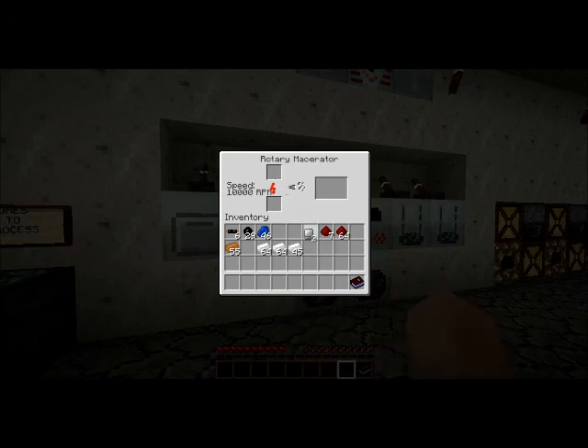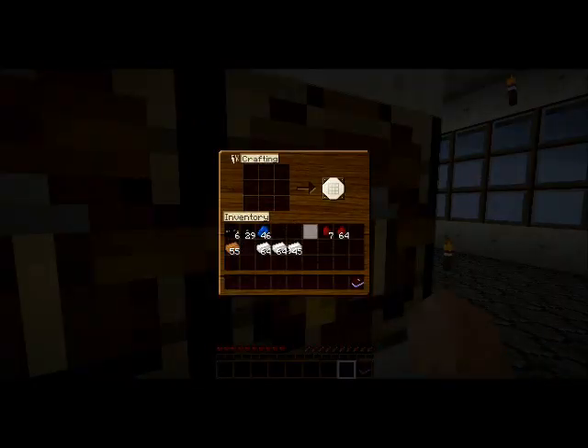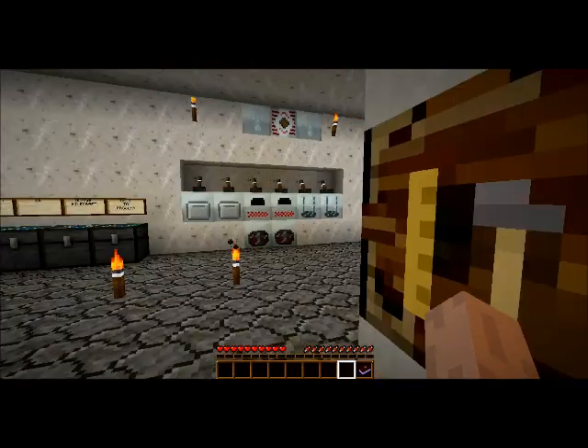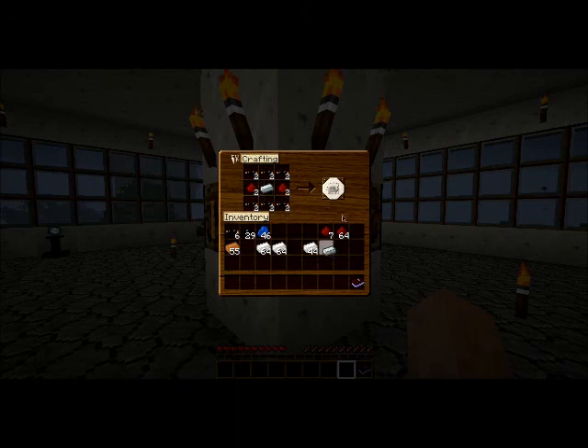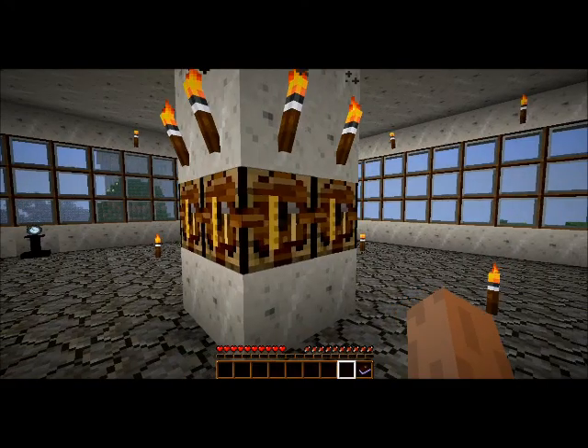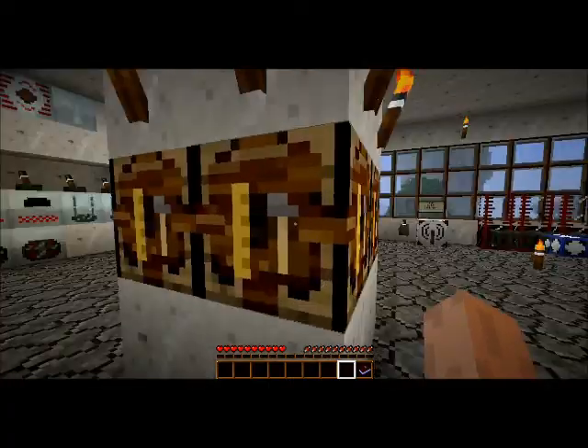And we're going to go over here to where are we going to craft this backpack — we're going to craft it right there. Stick that in there. Make two of those, stick one back in. That goes there, and then we're going to need six batteries.